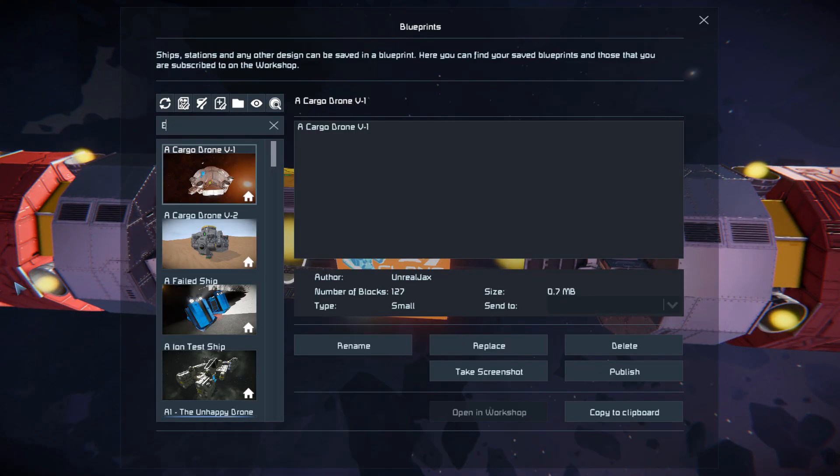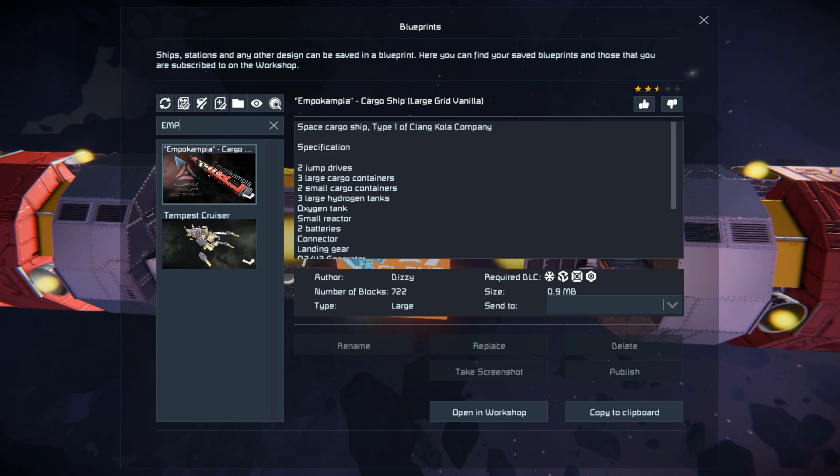Pressing F10 and finding it in the spawn menu — there it is, and there is the actual name itself. I'm probably saying that wrong, so there is the spelling. Anyway, this thing is 722 large blocks using the Frostbite, Sparks of the Future, Decorate Block Number 1, and Decorate Block Number 2 DLC packs.